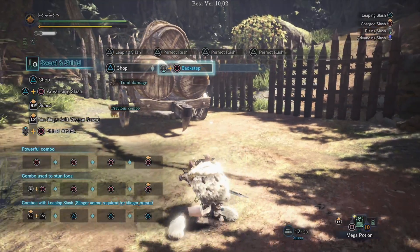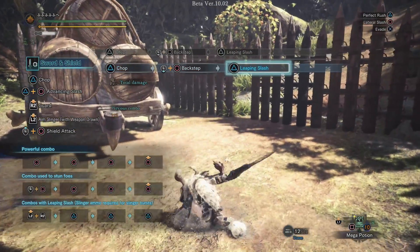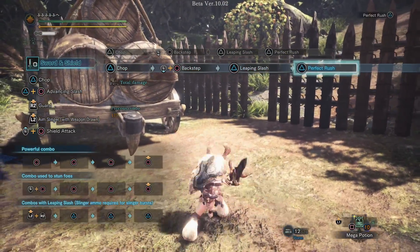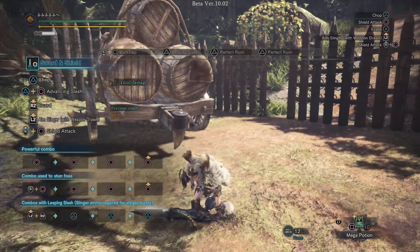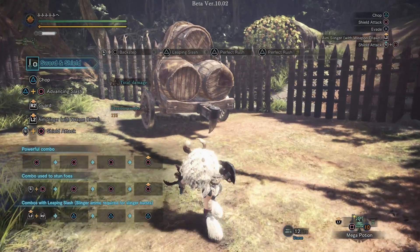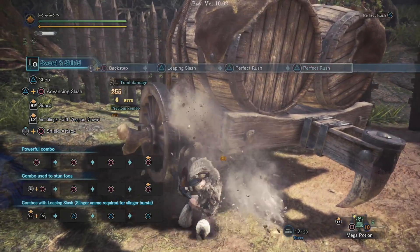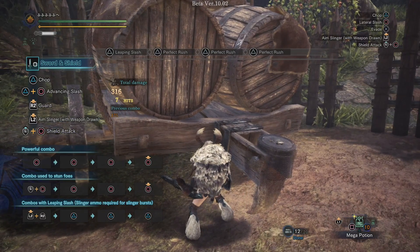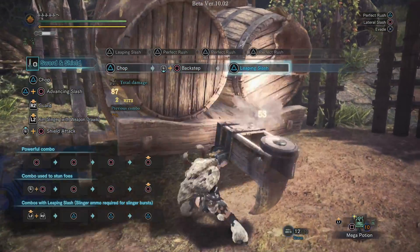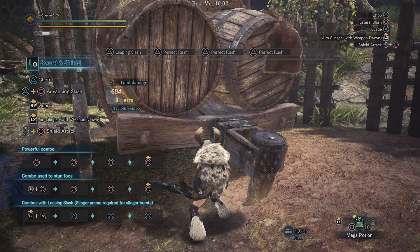The Perfect Rush is actually a series of several attacks that ask you to press the button at the right moment to trigger the next one. If you don't enter the input in time, it won't follow up with the next attack. The hunter will glow red at a specific moment — if you press Triangle with really good timing, you'll do a lot more damage. If you just jam on Triangle you get about 316 damage, but if you time it correctly you get 604 damage, which is a huge increase.